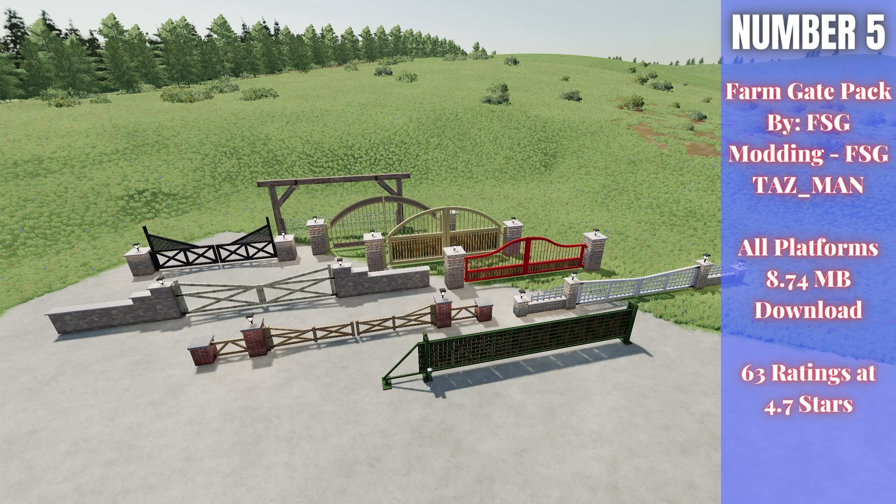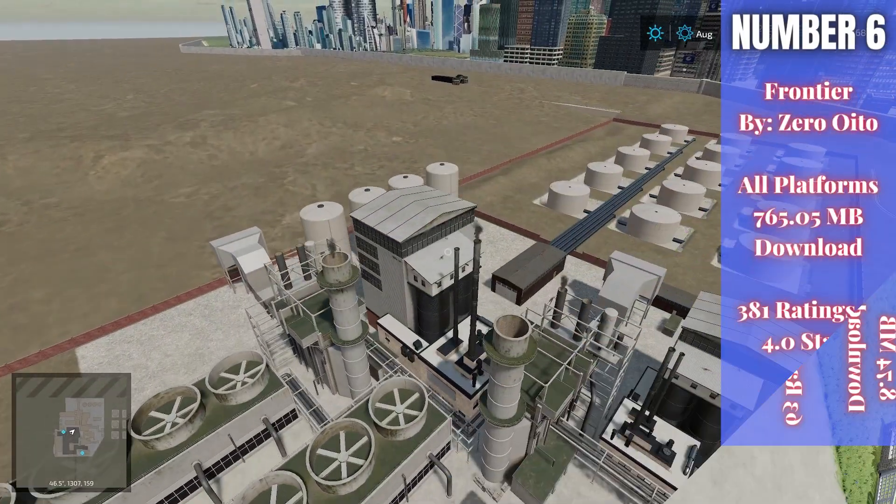For number five this week — our first placeable of the week — we have the Farm Gate Pack, by FSG Modding and FSG Tasman. It's 8.74 megabytes to download for all platforms, currently rated 4.7 out of 5 stars with 63 people having rated it. This has a bunch of different gates and you can adjust the color in build mode to fit whatever farm look you're going for. This is probably one of my favorite gate packs I've ever seen on the mod hub — really well done.